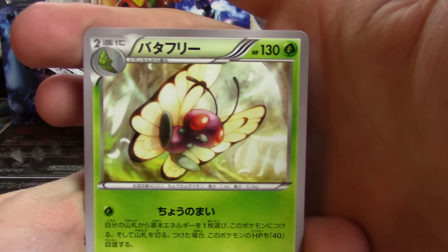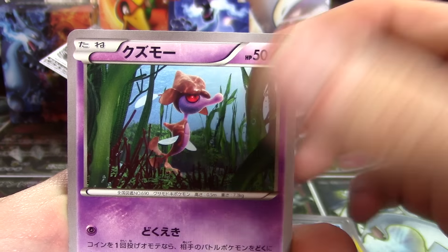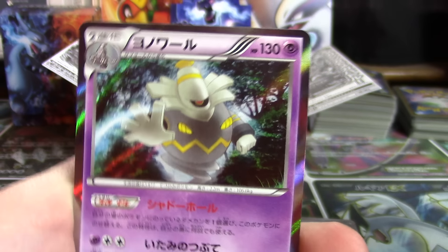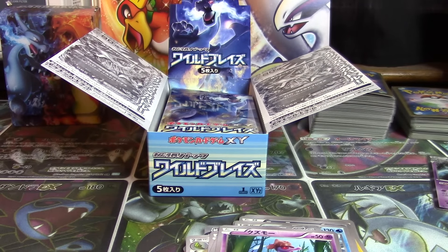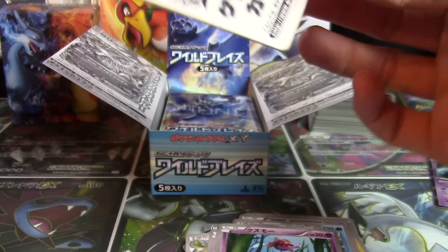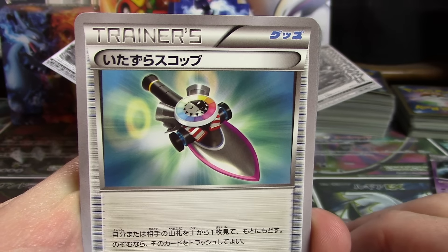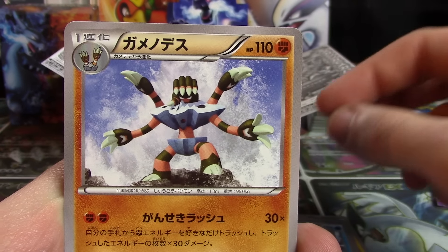Pack number three has a Butterfree — very nice — Binnacle, a Qwilfish, a Skrelp, and a Dustnoir Hollow. I'll set that over here. I think I'm going to adjust the lighting just a little bit. It's pretty humid out today but it was a cool start to the day, only about 60 degrees for the first couple hours of the morning. Pack four has Trick Shovel, Seel, Luxio, Bergmite, and Barbaracle.